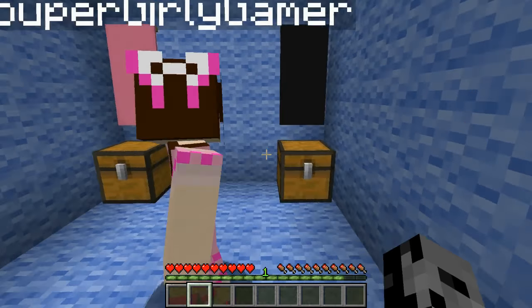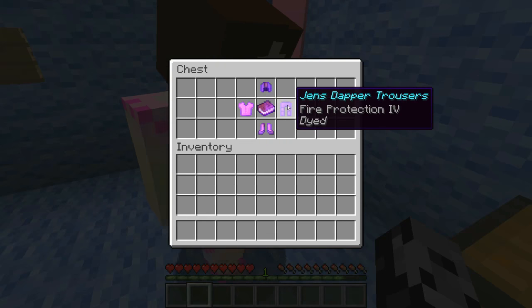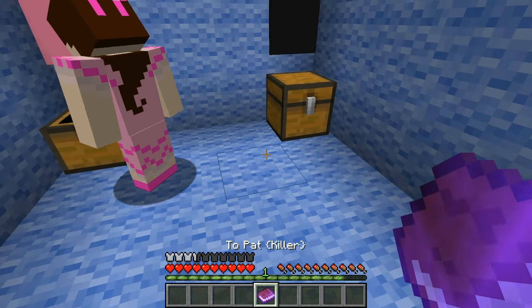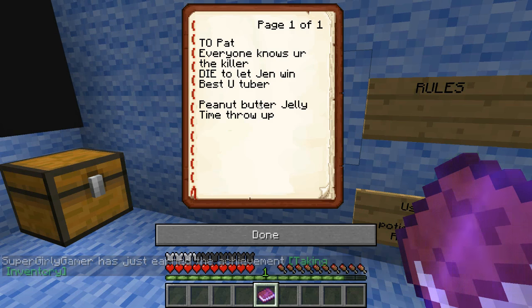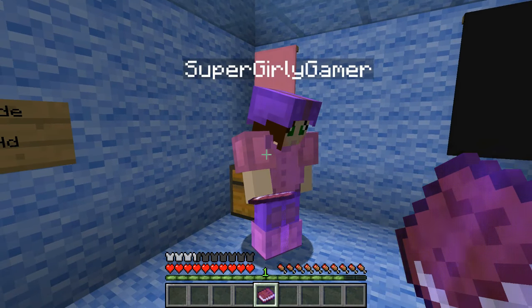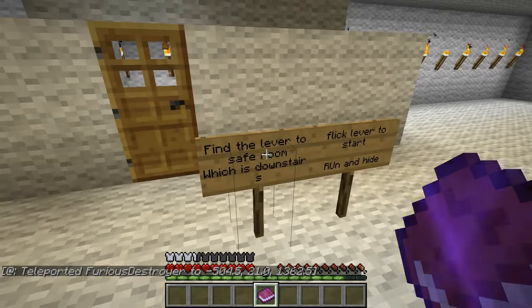Let's see what we got. Oh yes - I'm not the killer! Jen's dapper cap, tunic, boots, trousers and a book. What does your book say? Everyone knows you're the killer - die to let Jen win, come on! Best YouTuber, peanut butter jelly time! It says find the lever to safe room. Oh I love when they add in the safe rooms!